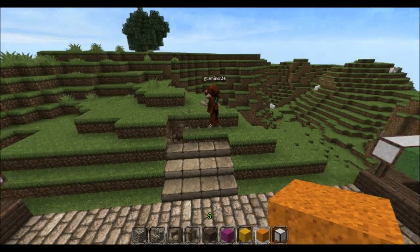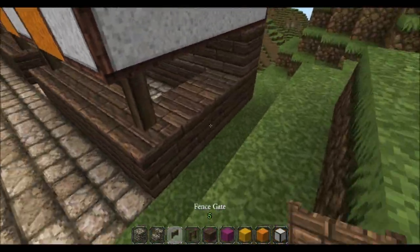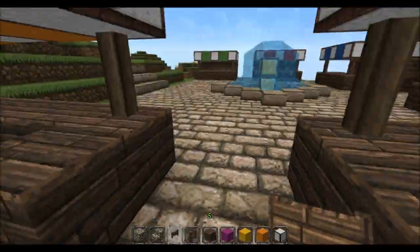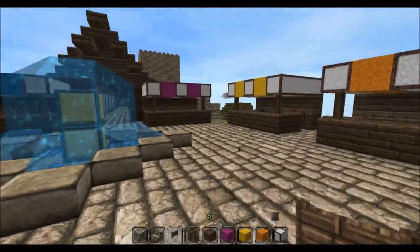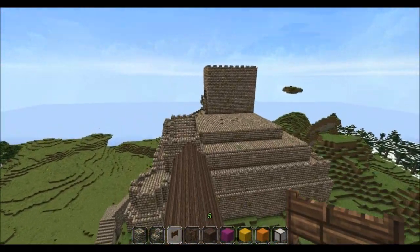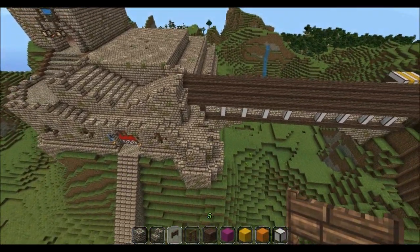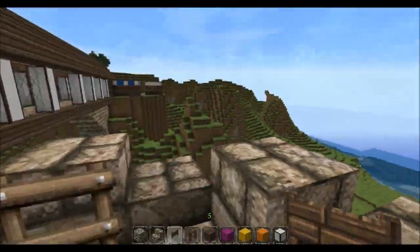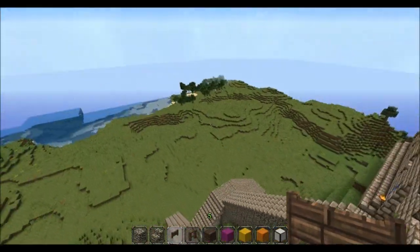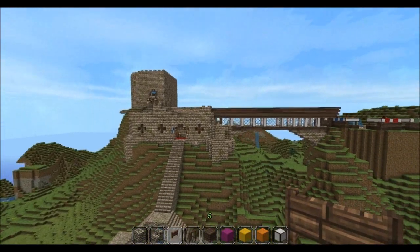Oops, one more down. I need fences or gates on this one. Gate, gate, gate. Okay, here's something like this. I feel like our castle needs another tower. Do you want to make a little tower here? Do you want to just build this one up? It would look pretty good.